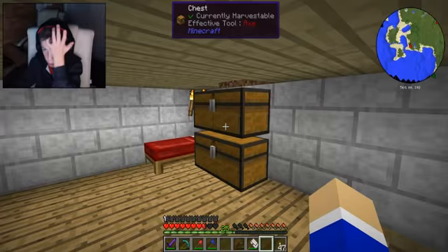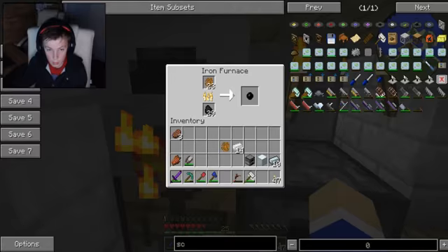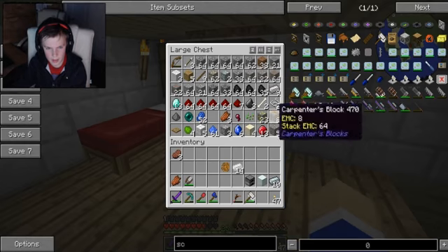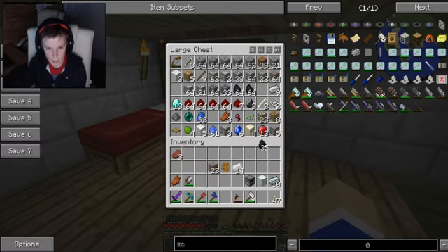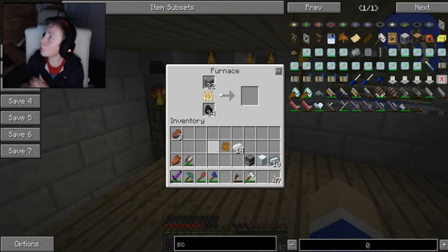I want to get all this kind of stuff smelted up because it'll be quicker for other things. Get the copper out — I also want to smelt this up to make the copper wire. I've got it all planned out.